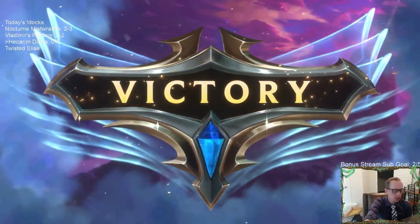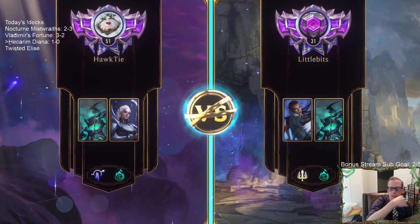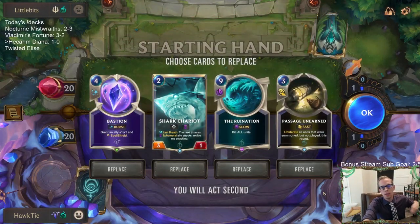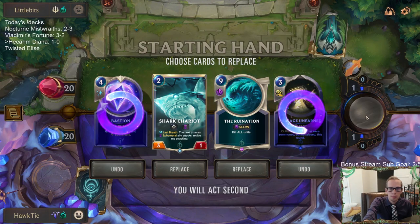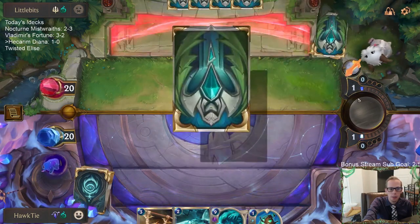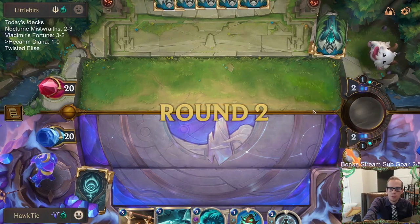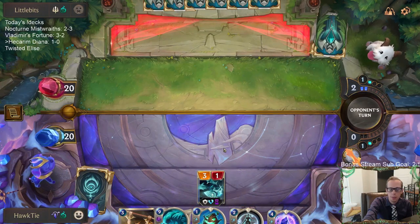I guess they could randomly have Feel the Rush — yeah, playing a Feel the Rush in that deck is not absurd. You could definitely play it in Midrange Frostbite to get your Sejuani and Ashe. We'll have Solari Priestess this turn and then Sapling Toss so our Sapling challenges the Lucian. Sunlight guide you — we'll try to obliterate Hecarim.